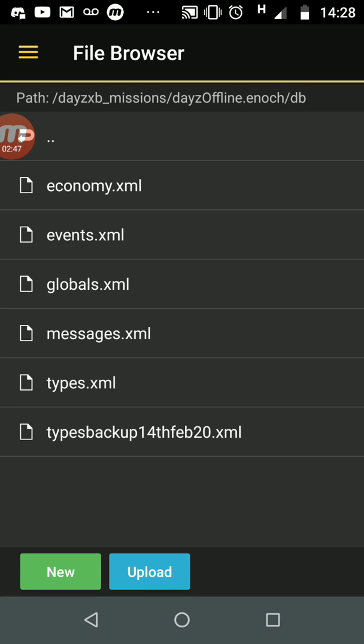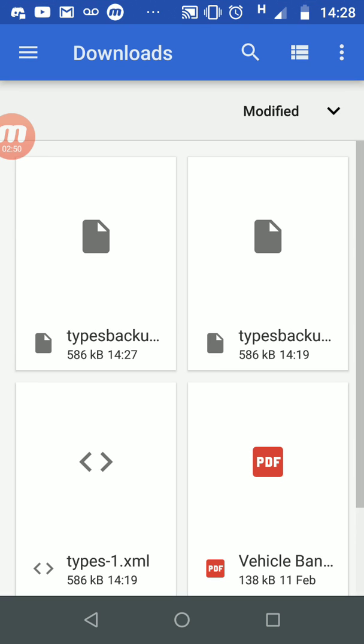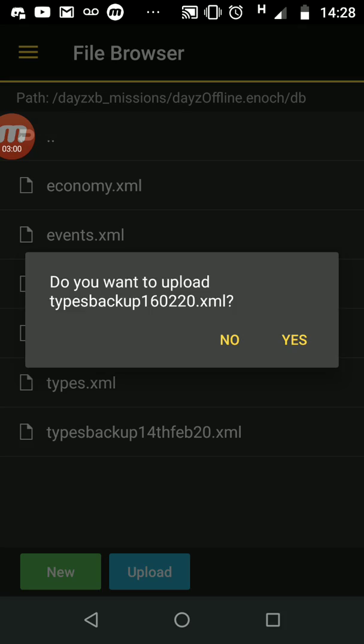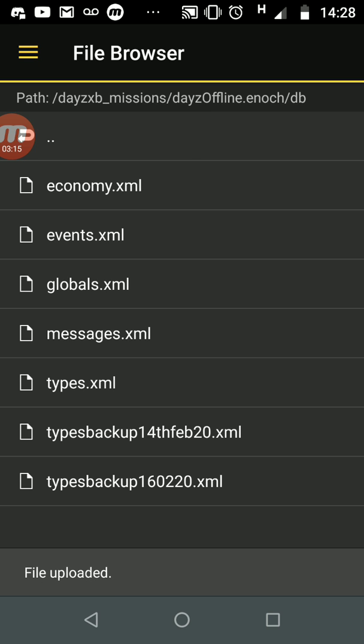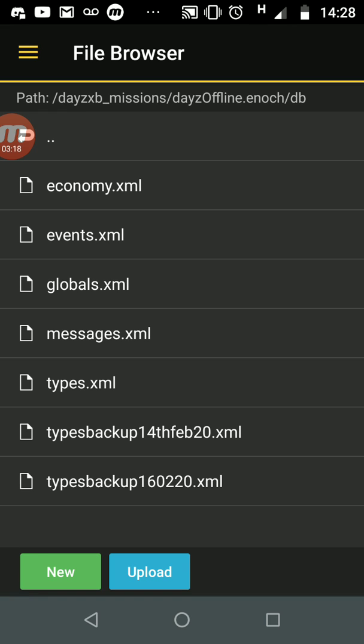Go back to the Nitrado app and tap Upload. Find your downloads folder, tap on the renamed backup file, and confirm the upload. Give it a couple of seconds. This is such an important step — I can't stress enough: do not fiddle with any of the files on your DayZ server unless you've got a backup. You can see I previously did a backup on the 14th of February and today's the 16th.